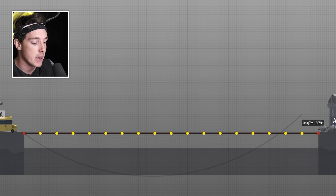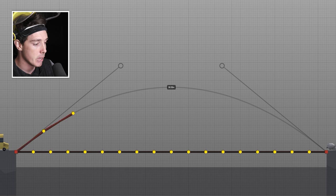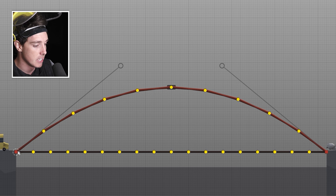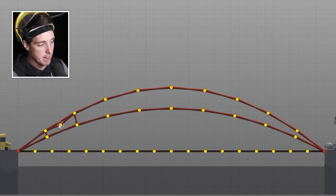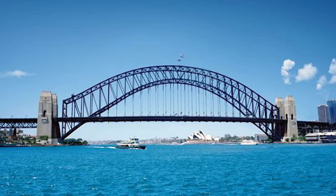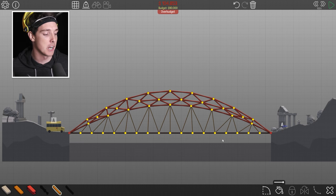It's called Steel Arch Bridge for a reason — maybe I should build a steel arch. You know, like the Sydney Harbour Bridge. Just like that one. Gorgeous! And then let's do another one to increase the support, and then we'll add some structural beams for integrity. Look at that, that's basically the Sydney Harbour Bridge. It's the same thing — and trust me, she's gonna work.